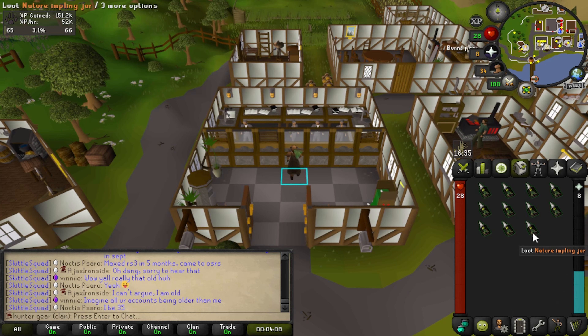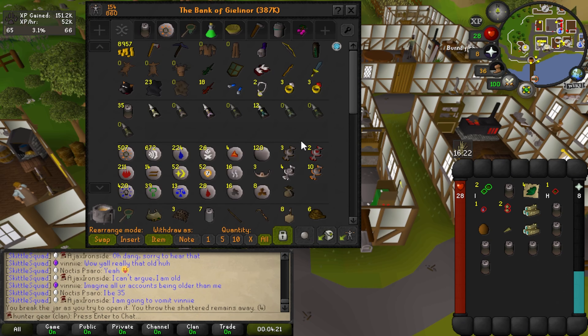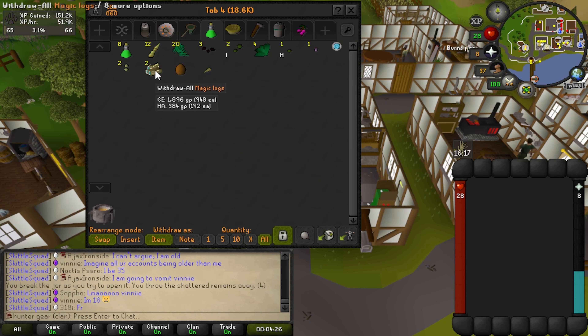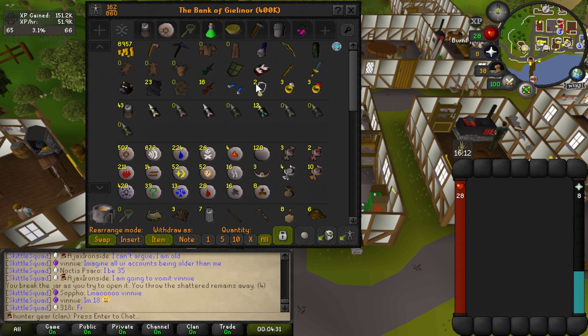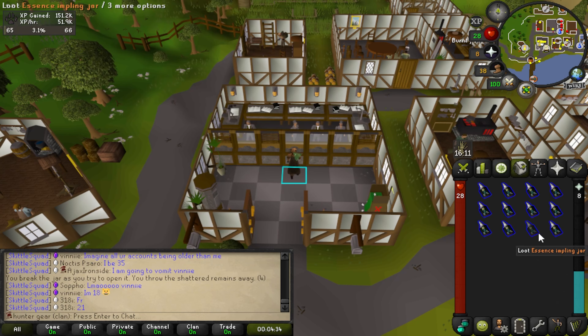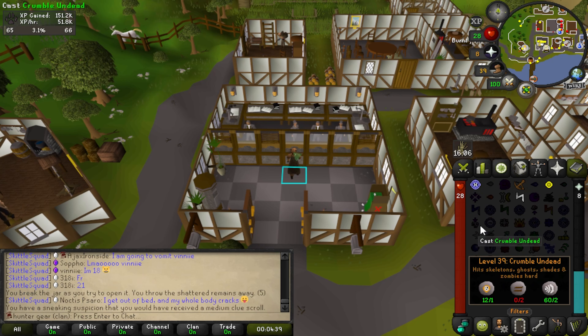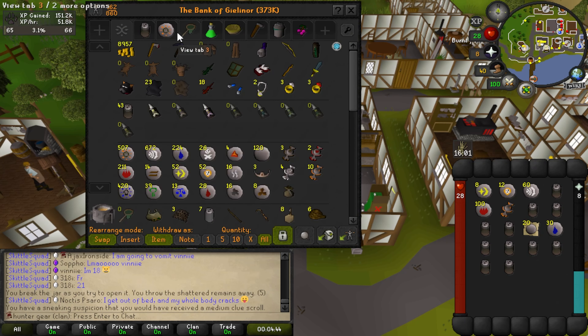Next up are nature implings. We got some irit seeds right off the bat, which are pretty sweet, and some general herbs. Harralanders are going to be really big for the account. Magic logs will be good later for fletching. Coconuts — not sure how useful those will be right now, but you just really never know. We're going to start a little herb tab here to keep track. We're also going to open some essence implings we got on our hunt — we love essence implings because we get all kinds of runes from them. We're going to move back into Puro Puro now.